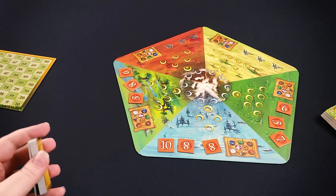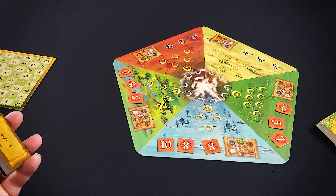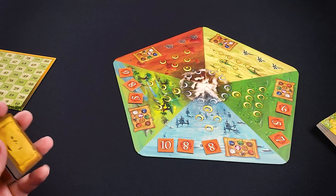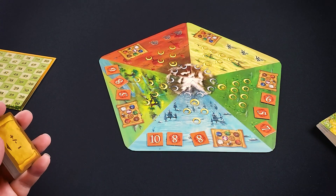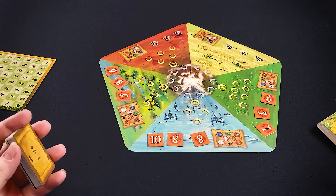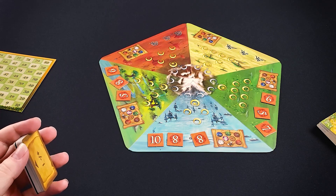The second thing you can do on your turn is rally, which basically allows you to discard any number of cards and draw back up to your hand size — so if you don't like the cards in your hand, you can do that. The third thing you're going to do, which is what you'll mostly be doing, is claim an area, where you play a single card from your hand into one of the five different areas on the board.